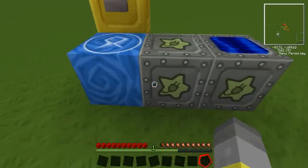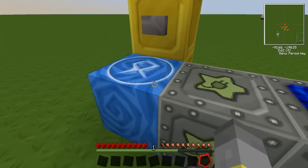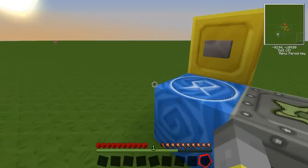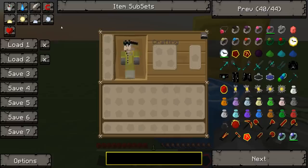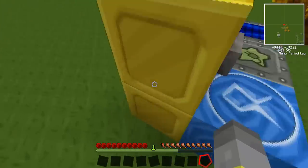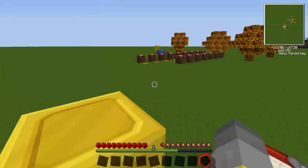The teleporter needs to be plugged into an MFSU or a power source and needs 5000 EU to start up, and then an additional amount of EU relevant to the distance you're going to travel. You need to attach a button preferably, because if you attach a lever it will teleport you back.